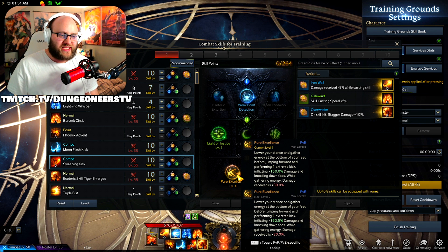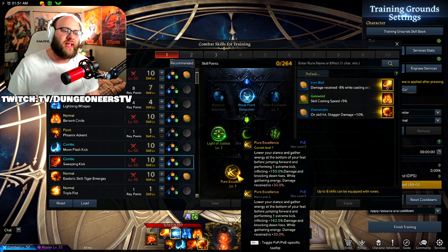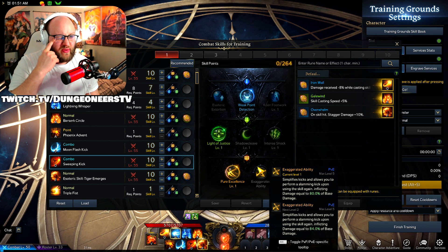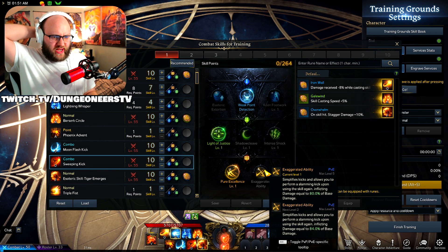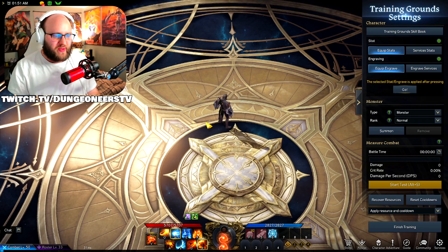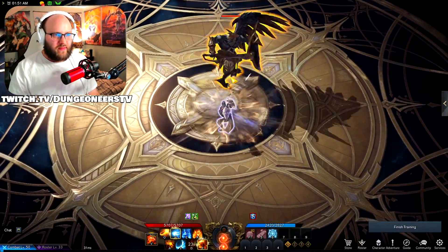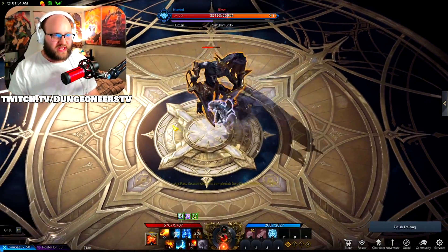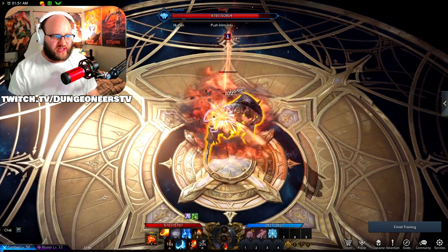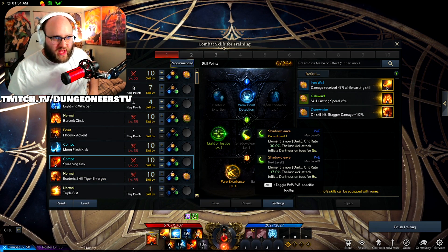The most important part here is Pure Excellence: lower your stance and gather energy at the bottom of your feet before jumping forwards and performing one extreme kick, inflicting 150% damage and knocking down foes. While gathering energy, damage received is reduced to 30% — you could fix that with a rune. This is just kind of an alt for me, but this single big hit is insane. It literally half-HPs bosses, and if you use an Esoteric skill on top of that it does way more than that. It's a really, really high damage ability.